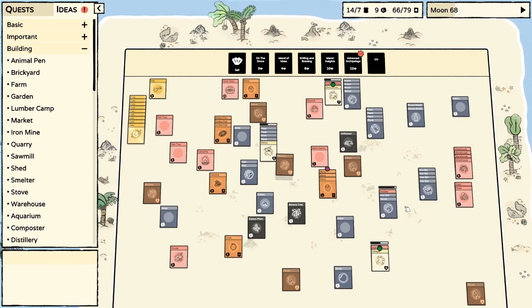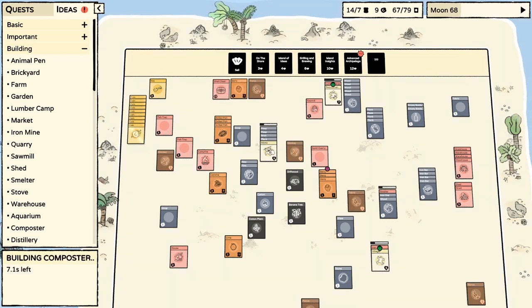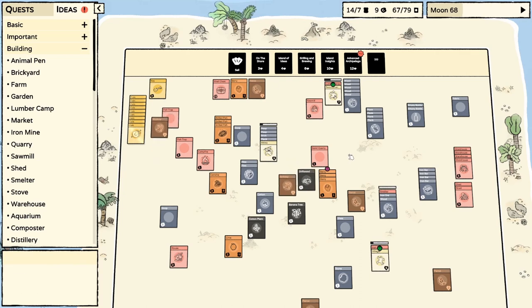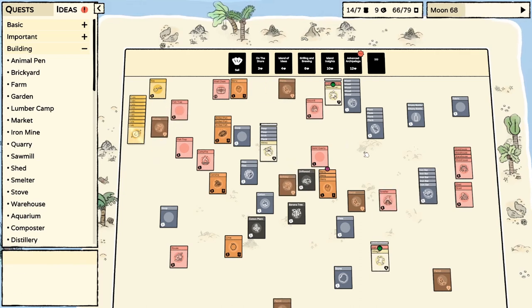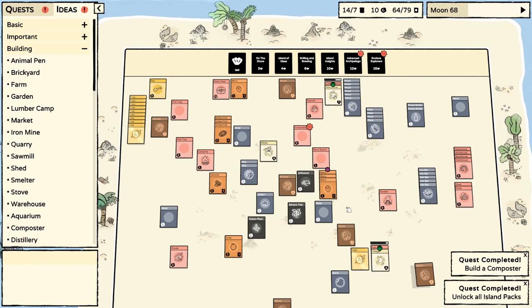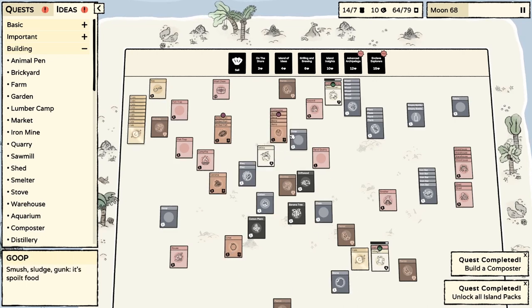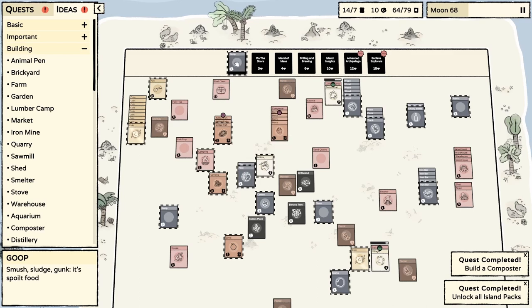Oh, we had tons of wood — I don't know why I was so finicky about it. This is almost done. I think three villagers is enough. I'm a little bit worried about the pirate situation — it's only going to get worse, I'm sure. We made a composter! Turns five food into soil — that's how you do that. We have four berries. Be cool if the goop counted, but I guess the goop is just nothing — can't use it for anything.